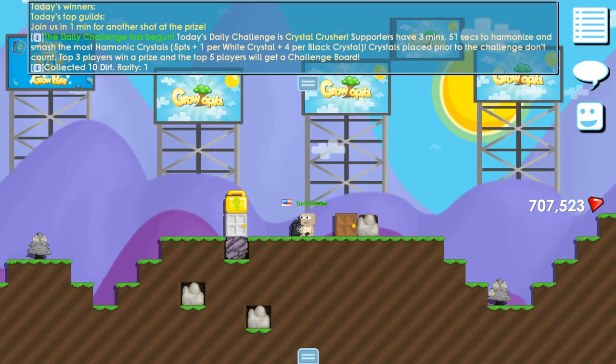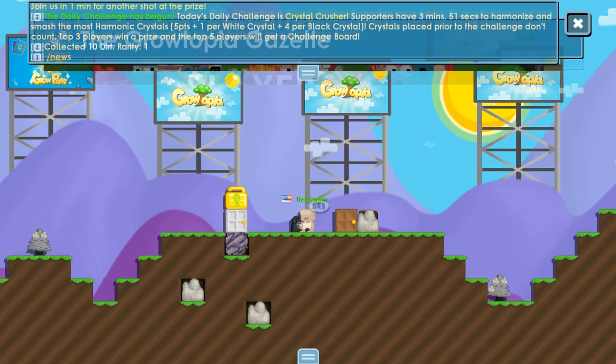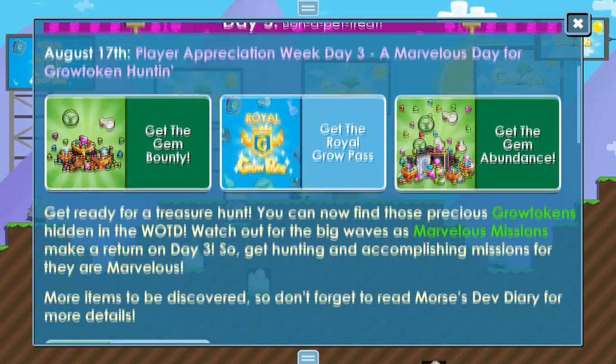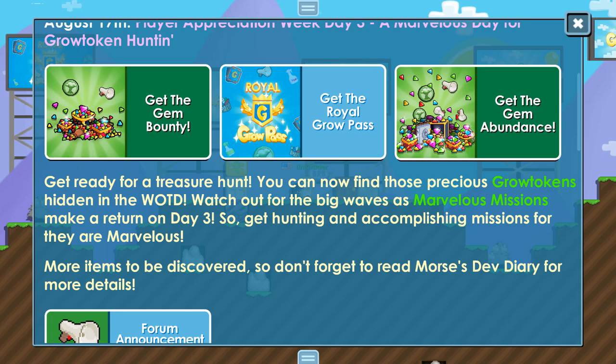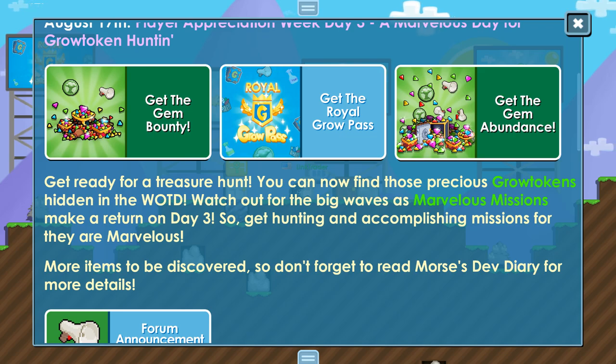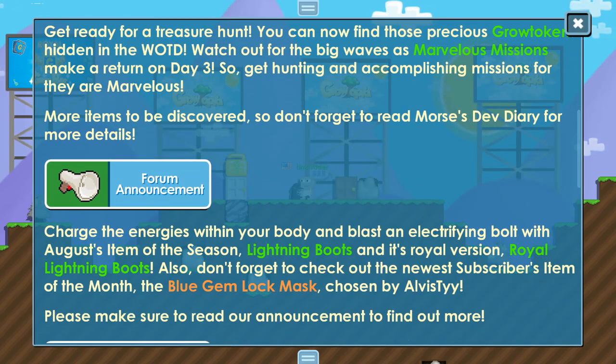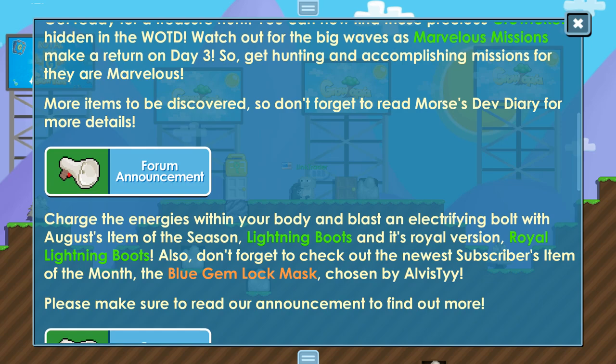I'm back with File Day 5 new update. You guys can get Grow Token from the WOTD world — you guys can find it from the world. And there's a new city, a guest item of the season: Lightning Boots and Royal Lightning Boots.